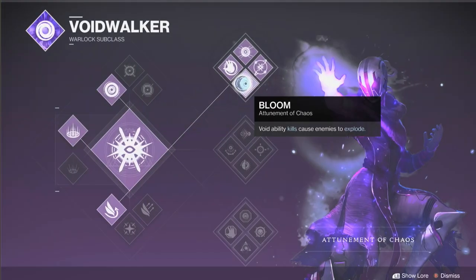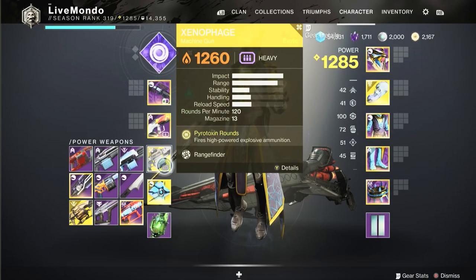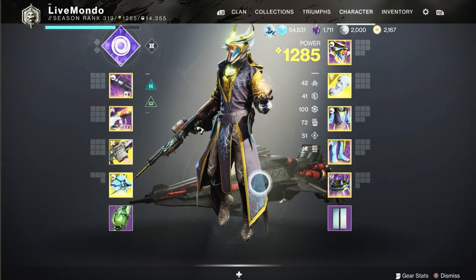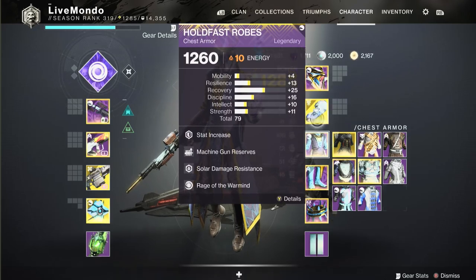Hi guys, welcome to the video. This is my solo run on this week's Empire Hunt - it's the High Priestess. The modifiers are a little bit icky; we've got Togetherness on, which isn't great, so I've gone with a Warlock using top tree Voidwalker. Rift is going to be very important. Usual weapons you can see in the video. I'm going with a Warmind build.